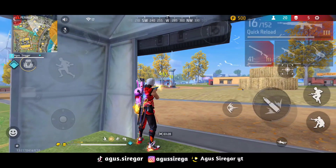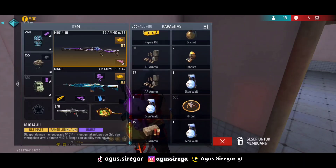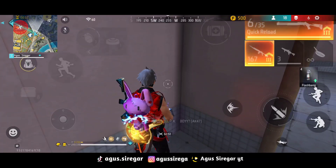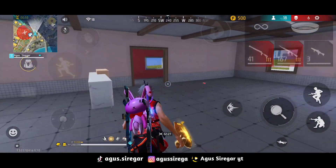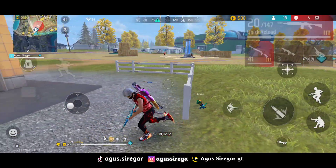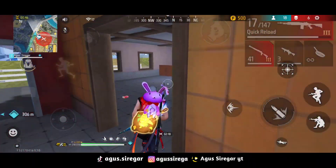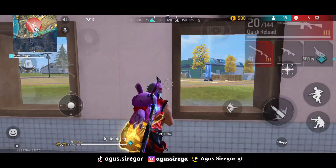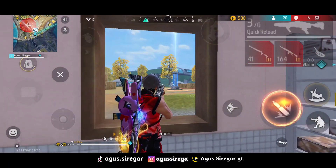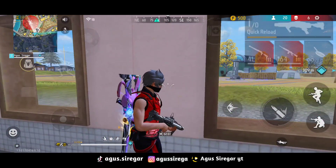Buat kalian yang barbar, pastinya lebih mengutamakan kill ketika push rank. Kalian bisa gunakan Skyler untuk menghancurkan glue wall dan menambahkan darah ketika menggunakan glue wall. Ditambah dengan Kelly, kalian bisa memanfaatkan larinya, dan juga ketika awakeningnya kalian bisa menambahkan damage sebesar 104%.